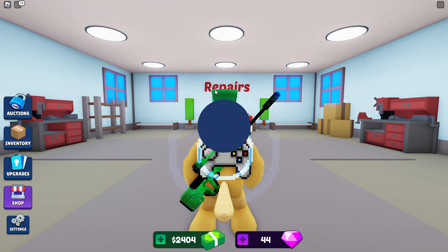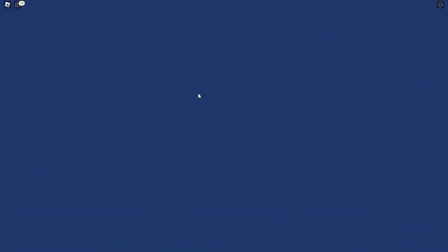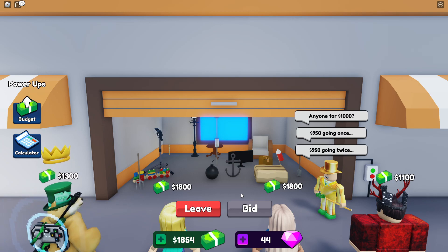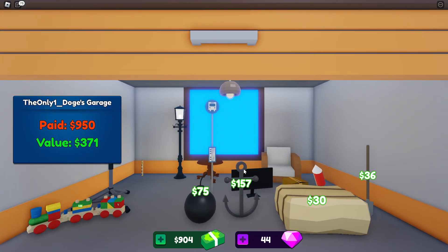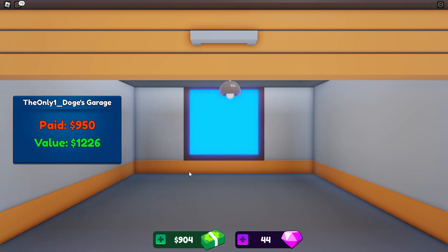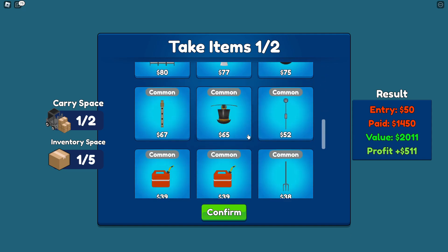So if you get broken stuff you can repair it and sell it for more money — I don't have anything broken right now. I just spent 950 dollars on this garage — that's the most I've spent on one. I saw a monitor in there, but wait, is that a bomb? What was there — just a bomb in a box?! I got this monitor which I really want to sell, and a lamp, but there was definitely a bomb down here.